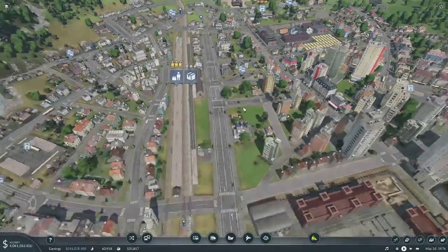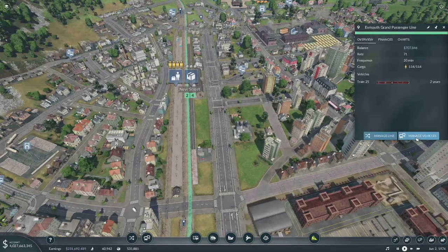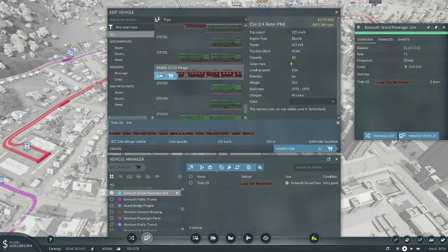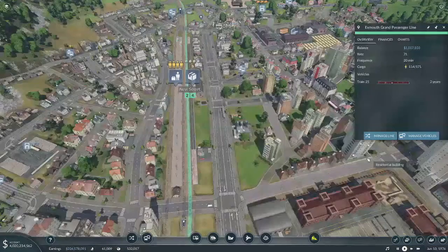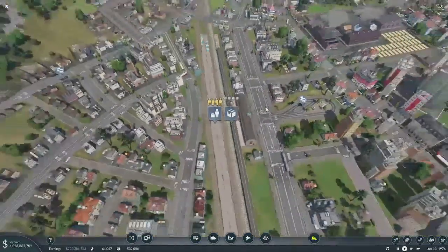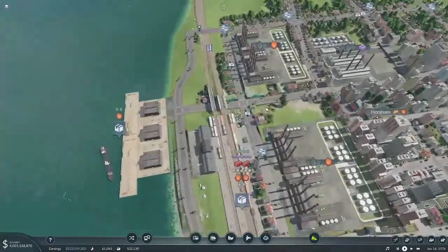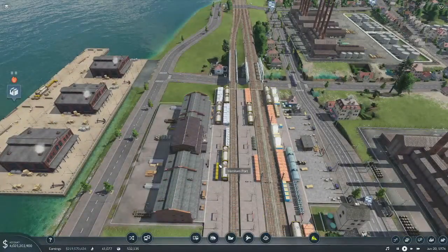So now we have our public transit feeding the train station. Oh my goodness, look at all the people waiting to go on this train. Manage vehicles — how long is this thing? Let's go ahead and add another section to it. It was 171 capacity, we'll see how that goes. And we've already got machines and products here waiting to go on the transfer line. Excellent. We've already got stuff loading onto here getting ready to go. So that's super too.